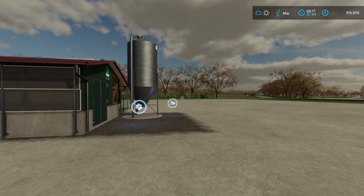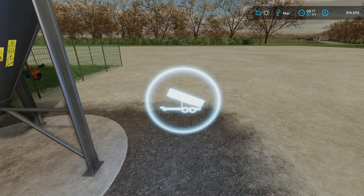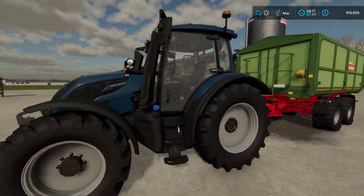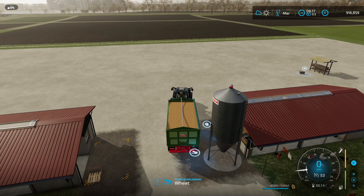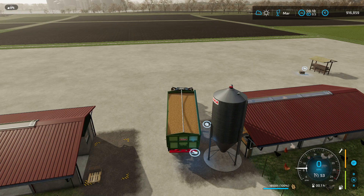Each chicken coop has a symbol like this, and here you can put the feed into the chicken coop. We have wheat in our trailer — you could also use barley or sorghum to feed the chickens. Just press I on PC; on consoles you need to press something else.